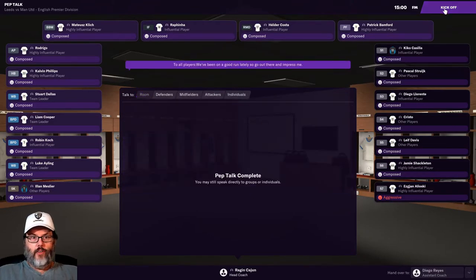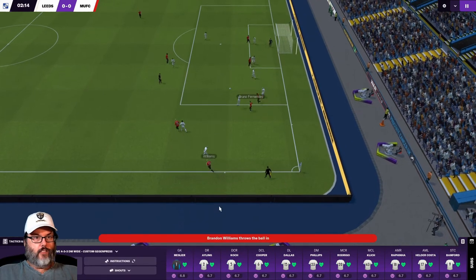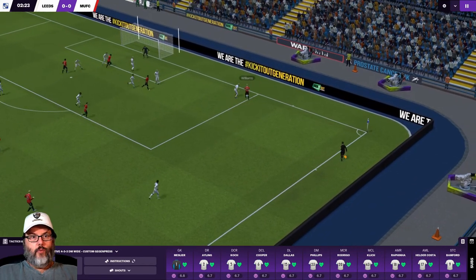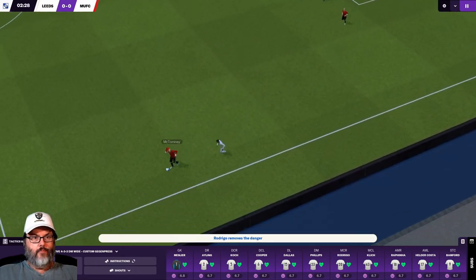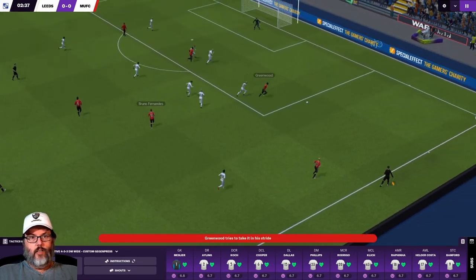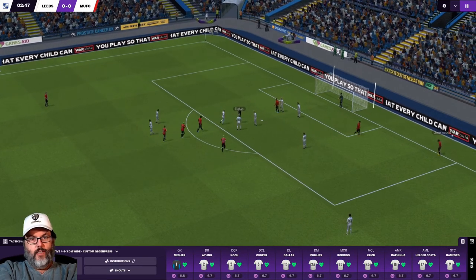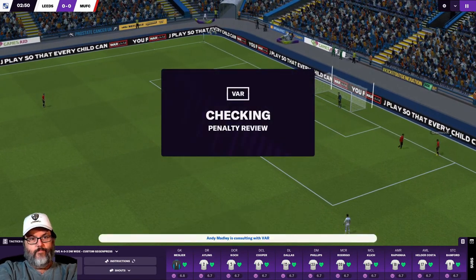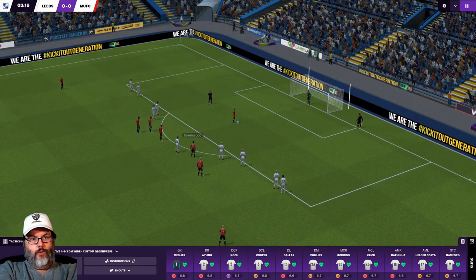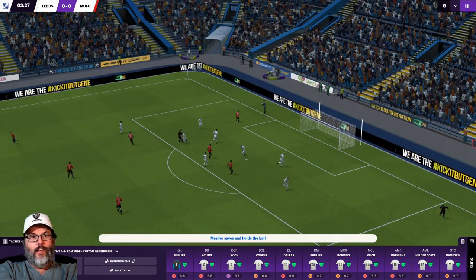We're on a good run — go out there and impress me. We asked for fire up and some tighter marking. Nice clearance. There's a nice entry ball to Greenwood and Dallas is going to be called for a penalty. And a penalty. Who's taking it? Bruno Fernandes. Oh my God — it's saved! And picked up by Meslier. Brilliant — that put him up to a 7.8 just for a second.